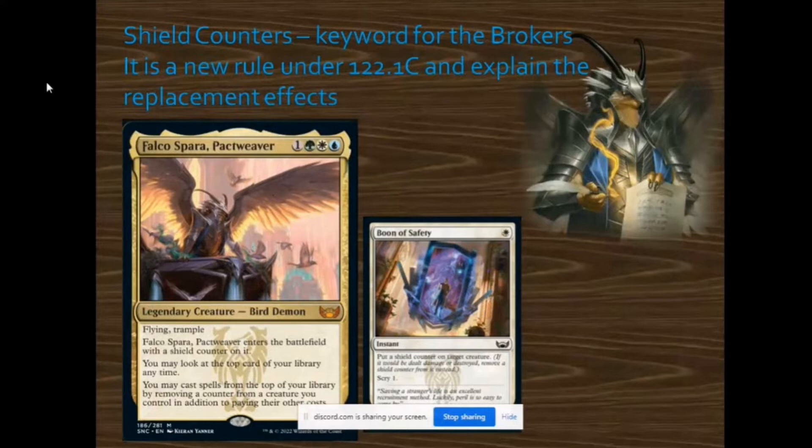For instance, if Falco — a 3/3 — was hit with a Stomp or even a Shock, since the damage triggers the shield counter removal, the shield counter will drop off. The wording for shield counters is that it prevents that damage, and once the damage is prevented, the shield counter is removed. That's how shield counters work.